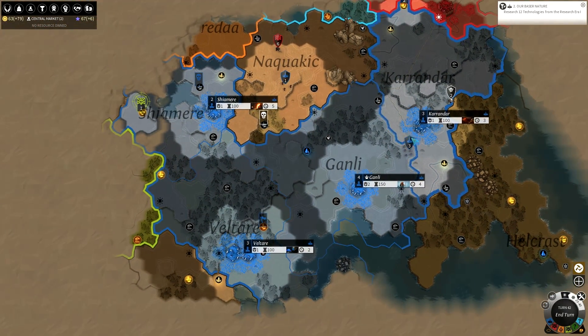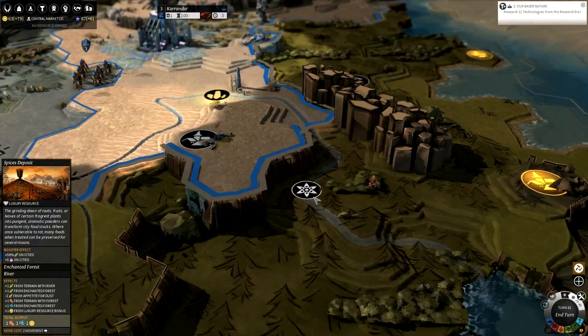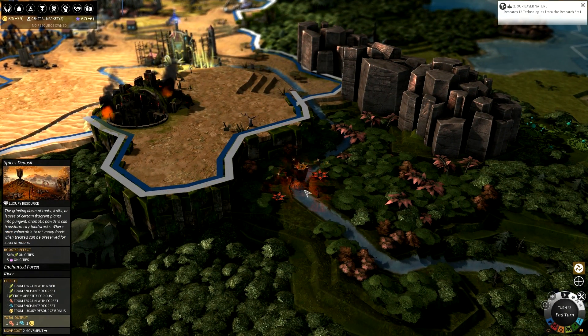This is the overall map which you can zoom out on. There's a luxury resource — spice deposit. Its lore: 'Rind down roots, fruits or leaves of certain fragrant plants into pungent aromatic powders; can transform city food stocks. Where once vulnerable to rot, many foods when treated can be preserved for several moons.' Luxury resources — if you build up enough in a stockpile, you can activate a booster, a limited time bonus to your empire. In this case it increases food production on my cities, which is useless for my race, but it also provides extra happiness, which I can still use.